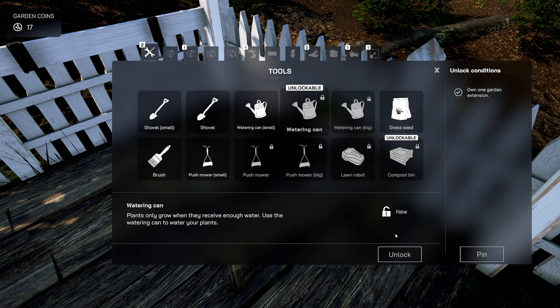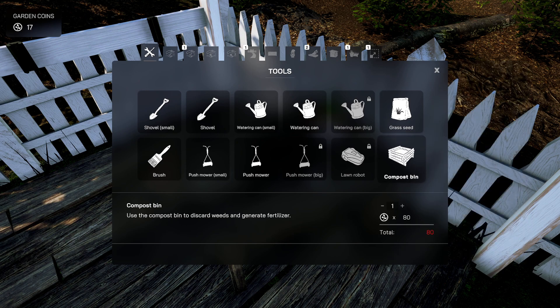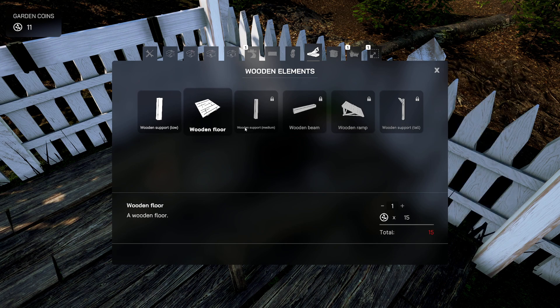Unlock — with the brush you can change the color of decorations and objects. Don't care. Bigger water can, compost bin — use the compost bin to discard weeds and generate fertilizer. I want the bigger watering can too. Oh we got leek seeds.